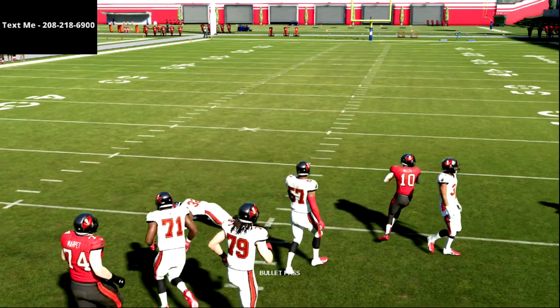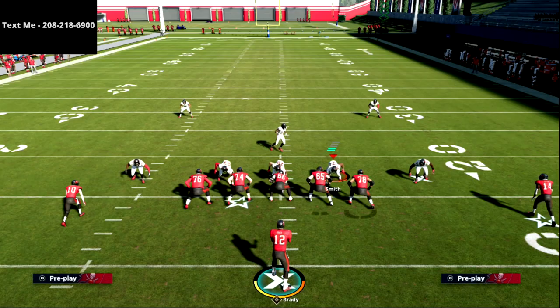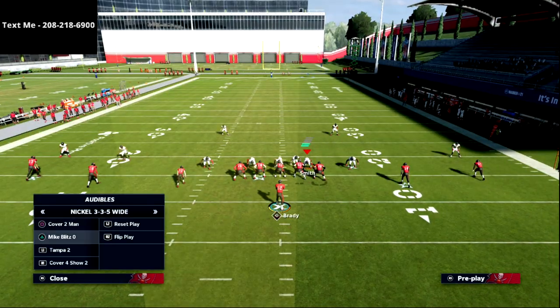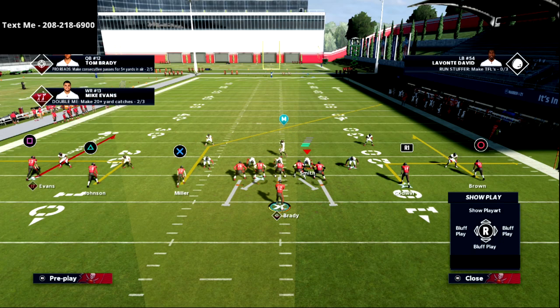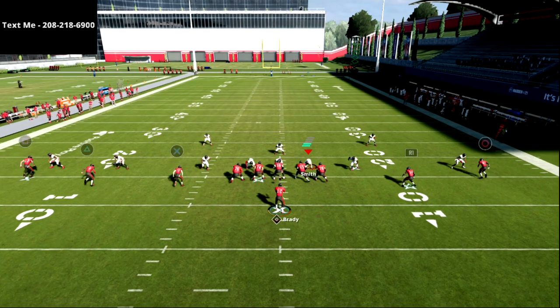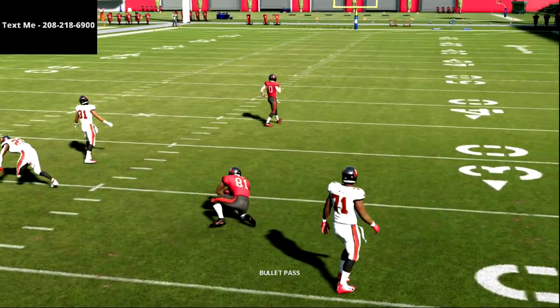The whole thing about five wide spread against pressure is you've got to have those hot reads and quick reads that come from where the blitz just came from. Out of a 3-3-5 against five wide, the blitz comes from the middle linebacker and the outside linebacker. Those players in the middle of the field — that's where we're throwing: slants or posts. We can throw outs as well, but really against a blitz, if they get in your face, that's why you want an out route — but ideally, I want to throw right in the middle.